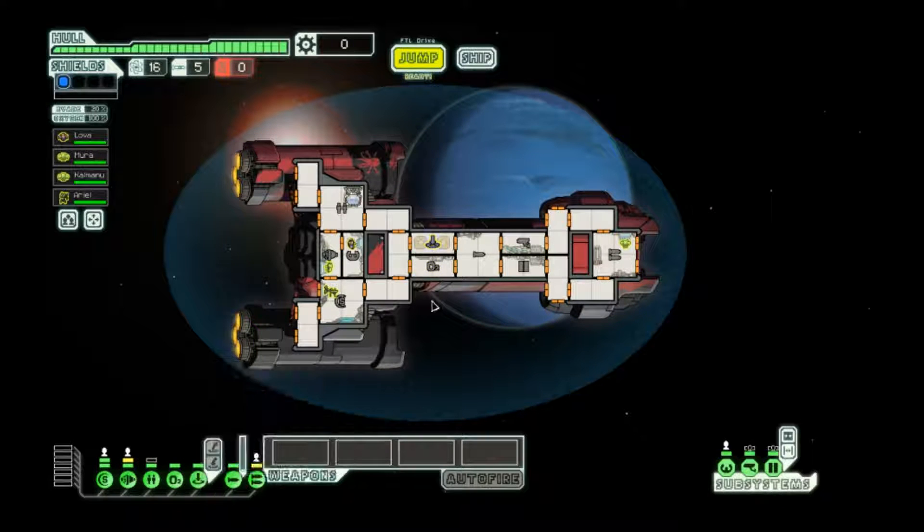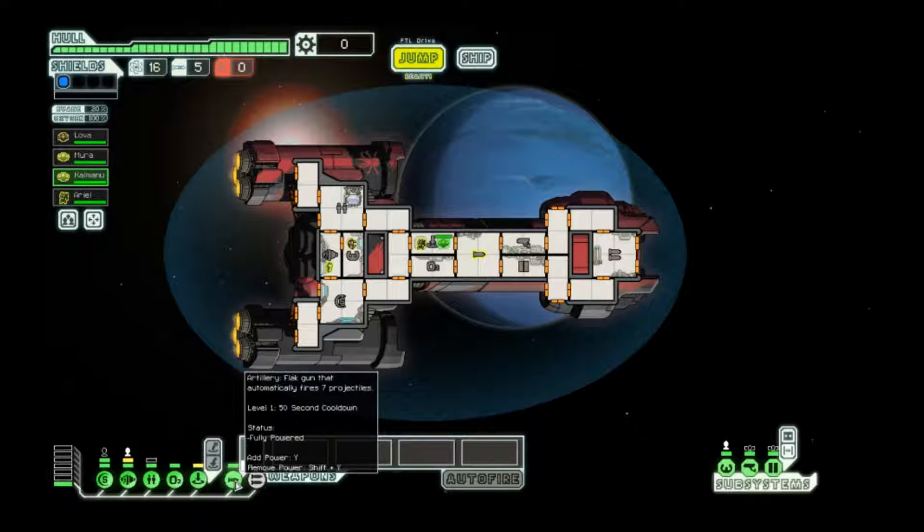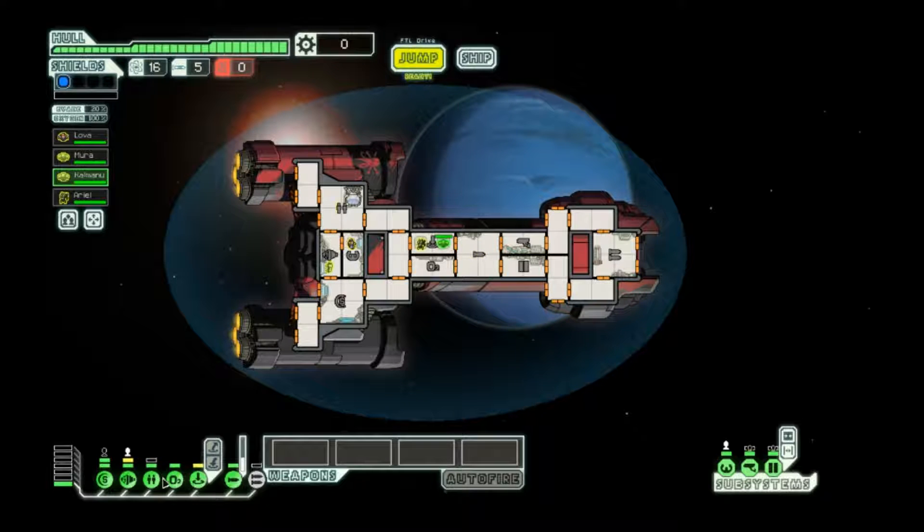The main idea of this ship is that you have absolutely no boarding support whatsoever, but you do start with four crewmen, which is nice, and you get a clone bay — and on top of that it's a level two clone bay. You also have this artillery gun that fires seven projectiles eventually, but most of the time that's not really going to matter. It's just sort of a backup option for the late game, should we get that far.